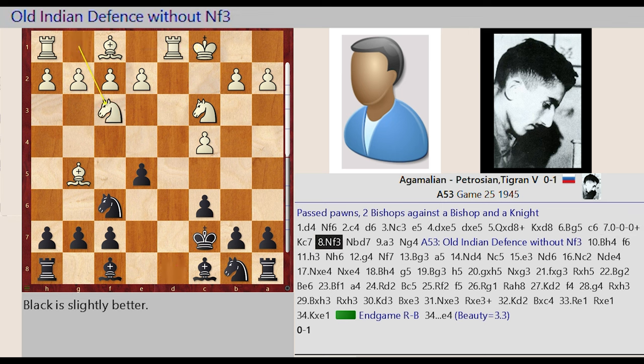Knight G1 F3, Knight B8 D7, A2 A3, Knight F6 G4, A5 3. Old Indian defense without N F3.